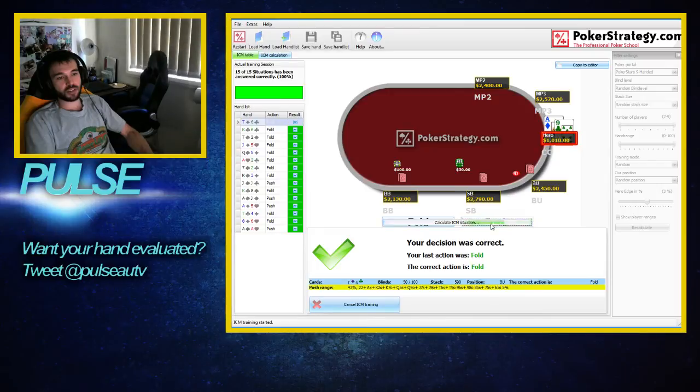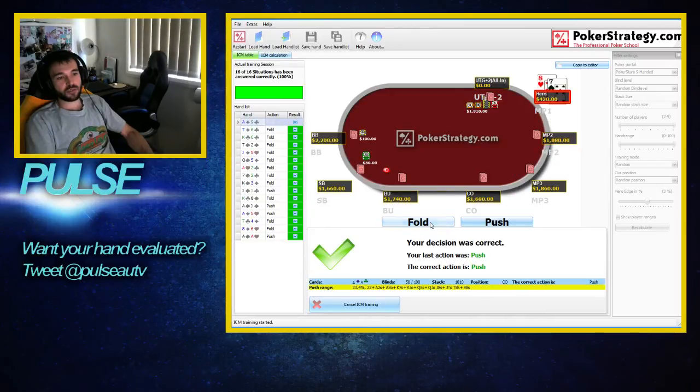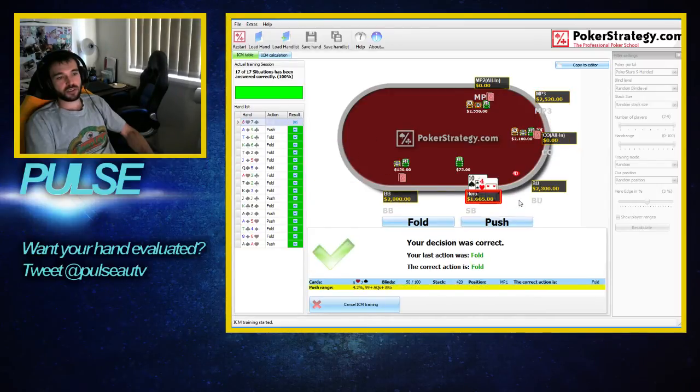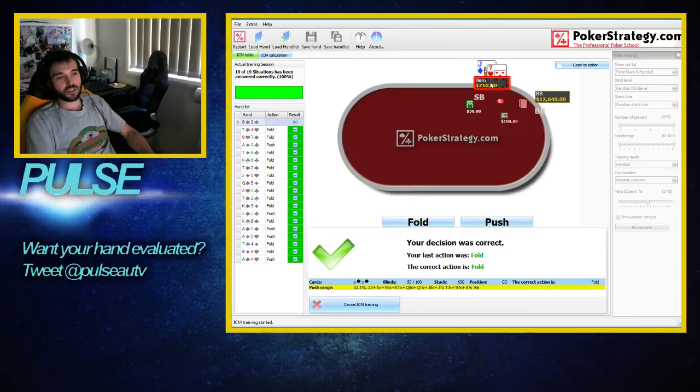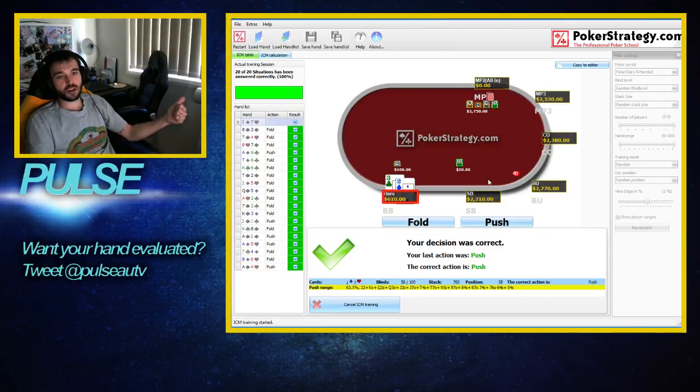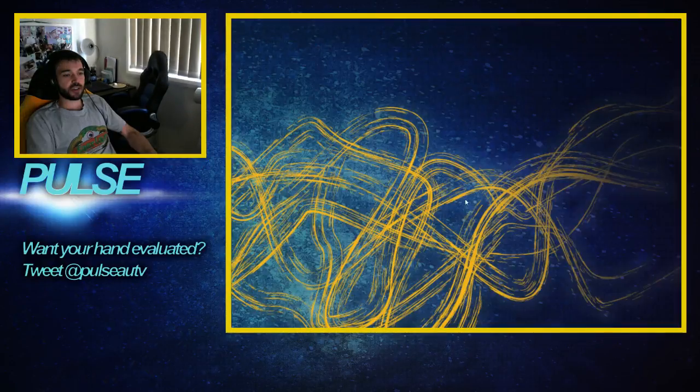Ace-9 here on the cutoff — I think that's a push. 8-7, someone's already all in. 10-4, two all-ins, very easy fold. 8-2, fold. Last one, Jack-7 heads up, seven and a half big blinds — I think this is a push. Woohoo, 100%! Let's close it down now — we did our training.